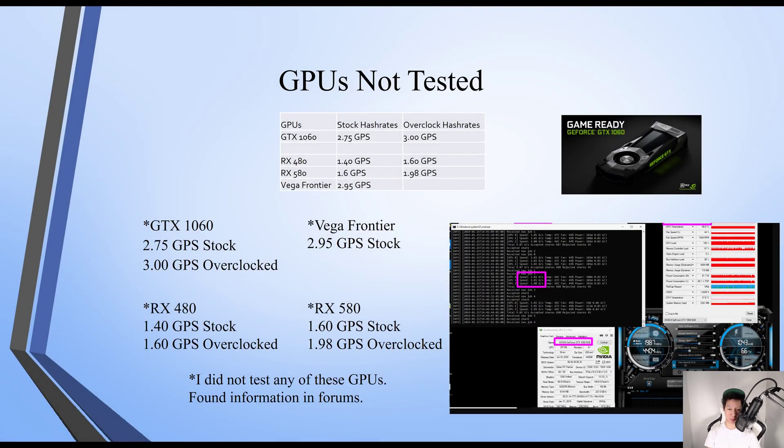These are the GPUs I did not test — I found this information in forums. On the GTX 1060 on stock settings you should get around 2.75 GPS, overclocked around 3.0 GPS. On the RX 480, stock settings around 1.4 GPS, overclocked around 1.6 GPS. The RX 580 stock gives 1.6 GPS and overclocked 1.98 GPS. The Vega Frontier on stock settings should get around 2.95 GPS.